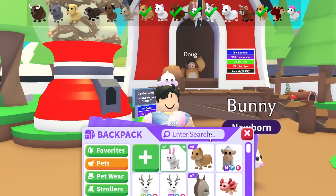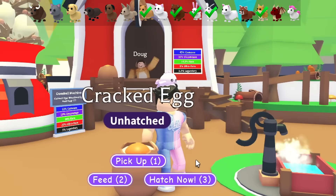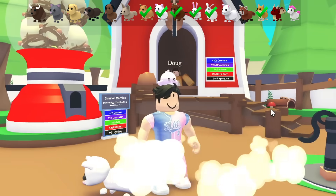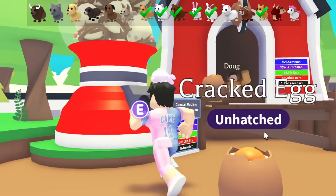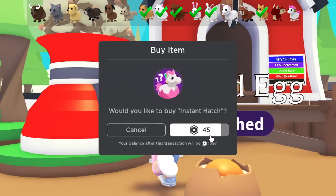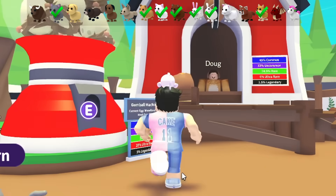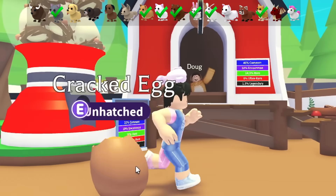Actually we got another different one — last time we got the Rabbit, not the Bunny, so we're doing pretty good. Every single egg so far has been a different pet we don't have yet — we're five for five. Come on, give us something different! And we went six for six — we got the uncommon Snowcat. What if we complete this with 17 eggs, every single egg opening is just a different pet? That would be the luckiest thing ever. And it's something different again — a Cat! Uncommon, rare, rare, ultra rare, rare, uncommon, common — every single pet is different.